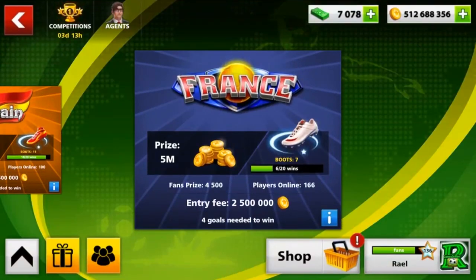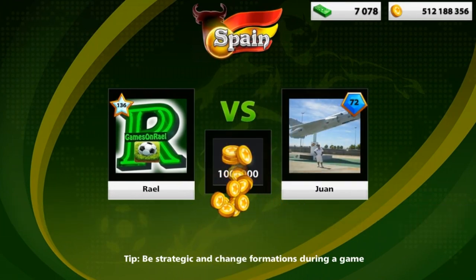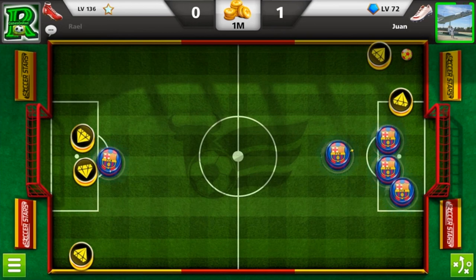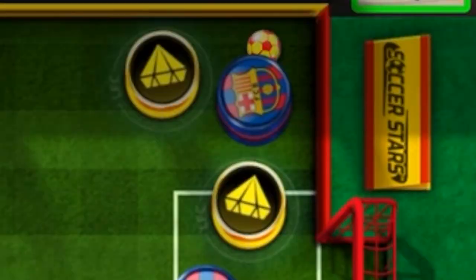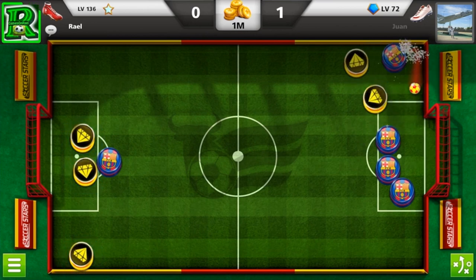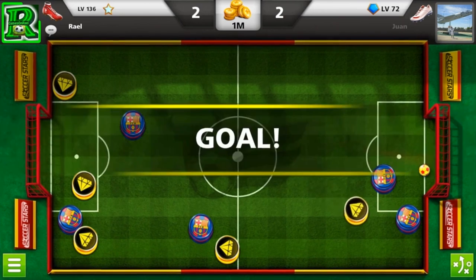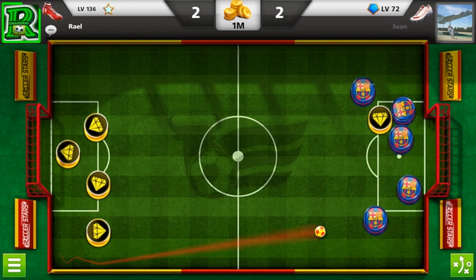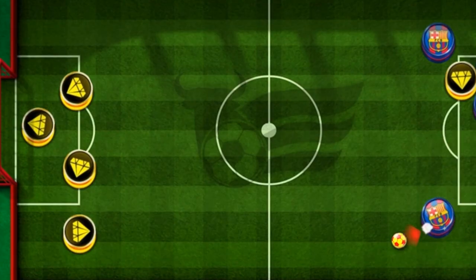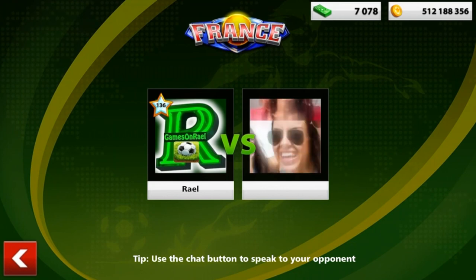Thank you for watching up to now. One more match — Spain 1 million — before we randomly pick our subscriber. My opponent is level 72 with a 65% win rate — a real pro. I make a super pro goal: backwards, deflecting his player to the wall, and the ball goes under his defenders. Use your brain, not just skills. He scored on me — I really wasn't ready. He won this match.